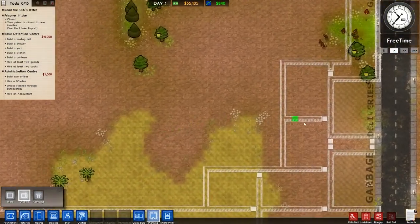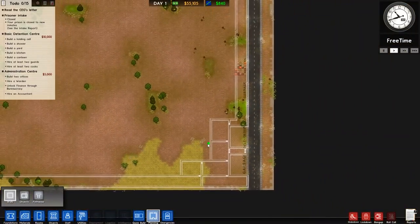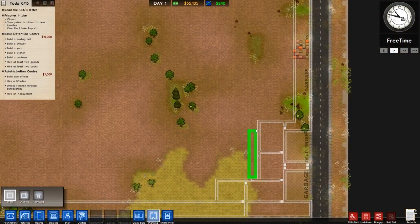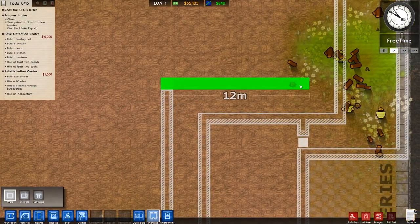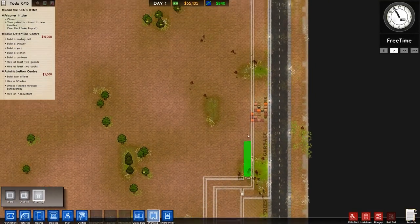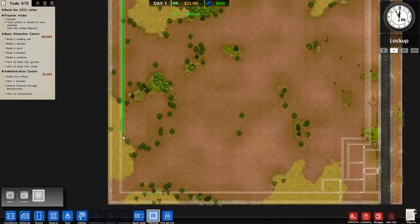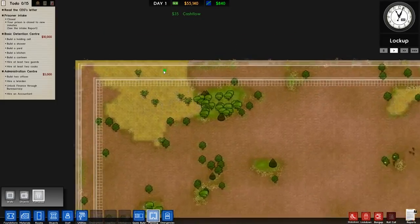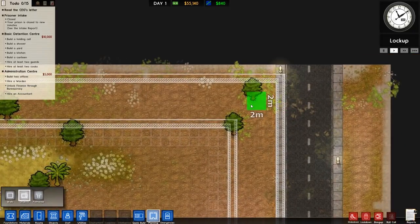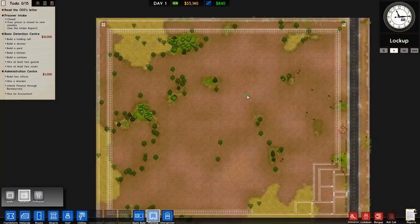We now need to put the offices in, but we need to think about where the prisoners are going to be escorted. Once they've come through here, I'd say the best way is to send them up here and around and out there — that'll be the exit. It means a pathway like this can run all the way along and they have access to this side. We've got good spacing with a gap of four, and the reason it's four is that we can happily fit a watchtower on each corner.